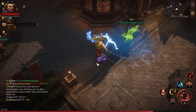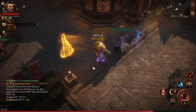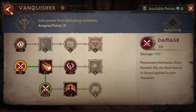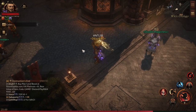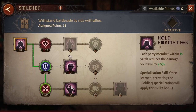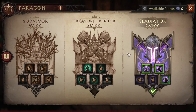Hey, what's up guys, this is Antler and welcome back to our channel. For today's video we will talk about Paragon and discuss which categories we're going to put our points in. We are currently Paragon 162, so we have that many points to fill our Paragon trees.